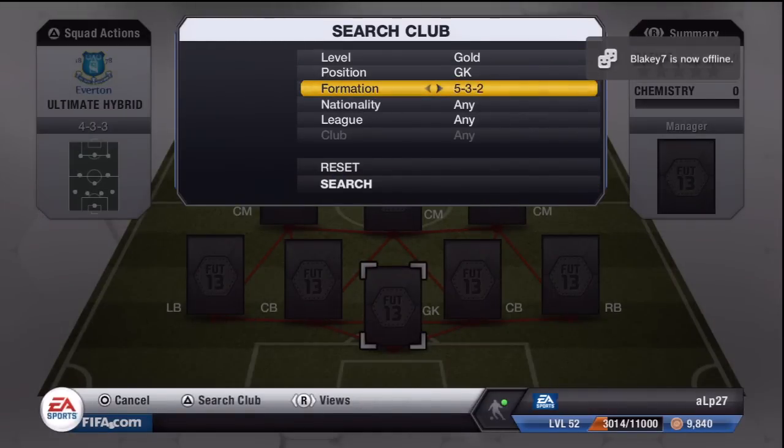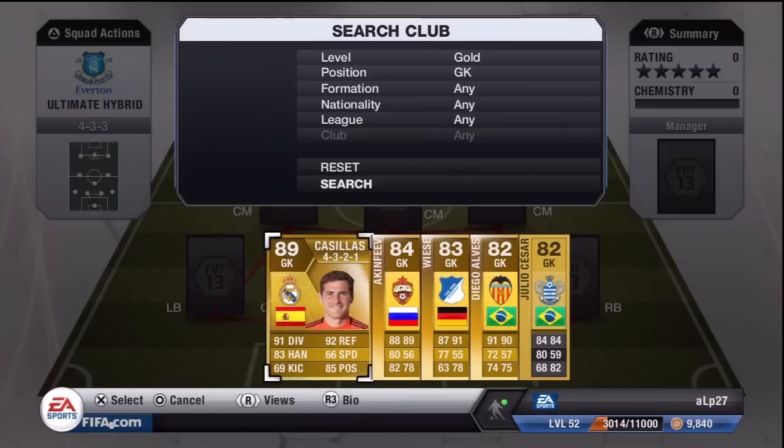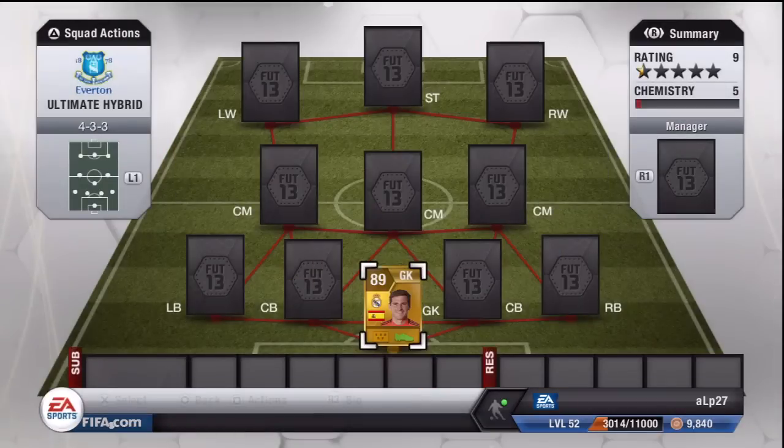Let's neutralize the formation. Our goalkeeper in this hybrid is Cassius, he is 89 rated, with 91 diving and 92 reflexes being standout stats. He needs no introduction — he is possibly the best goalkeeper in the game. We're going to drop him straight in there.